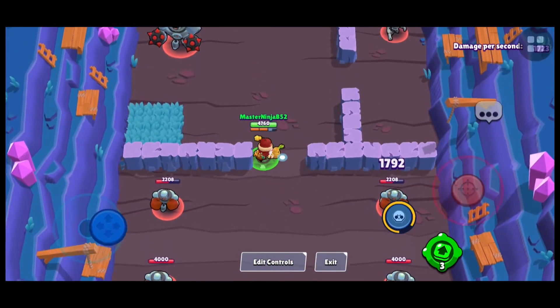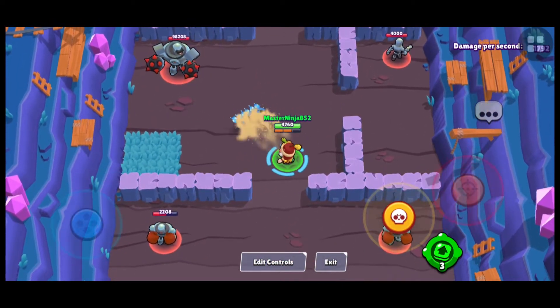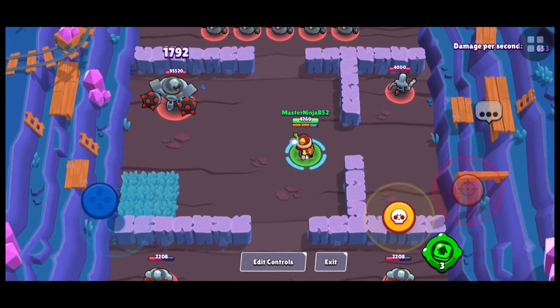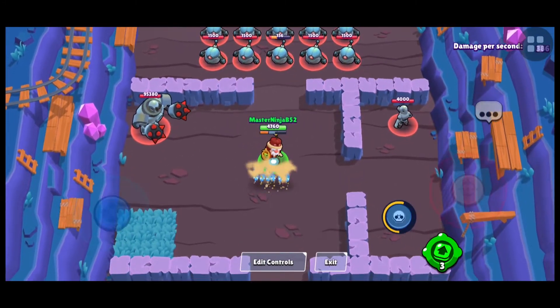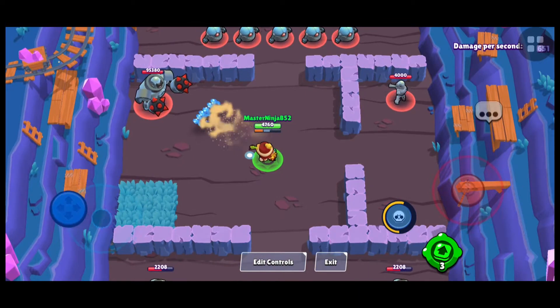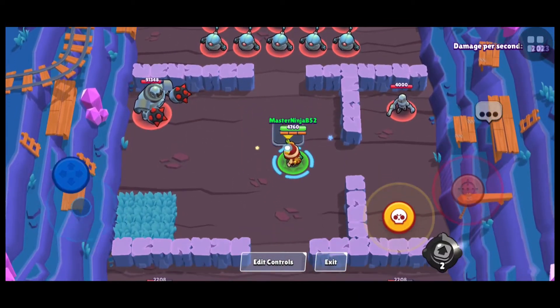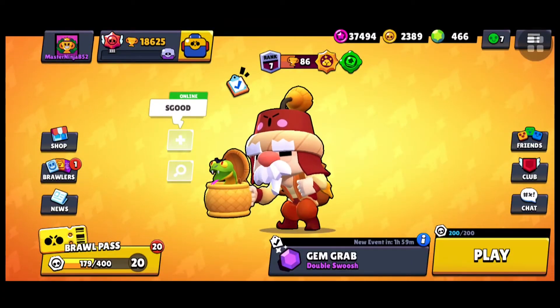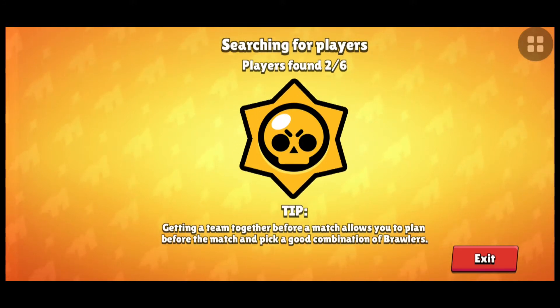Does it look like blue sand or are those mini snakes coming out from his snake basket? It's kind of cool, but I kind of dig the default skin of Gale more — the snow blower — but this is cool too. This is one of my new favorite skins. Let's hop on to a game.